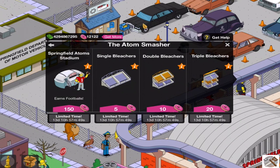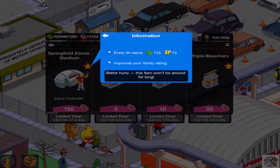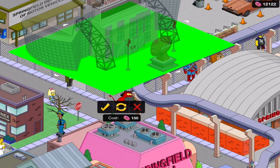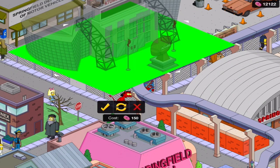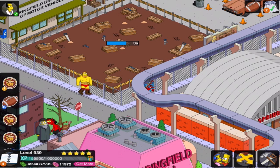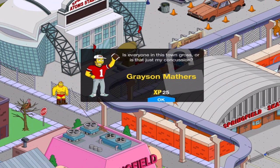I'm going to be going for Grayson Mathers with the Springfield Adams Stadium. Every 4 hours, 135 and 15 XP respectively. I knew it was going to be big, but it does work. It does fit. So that's where buildings come from.